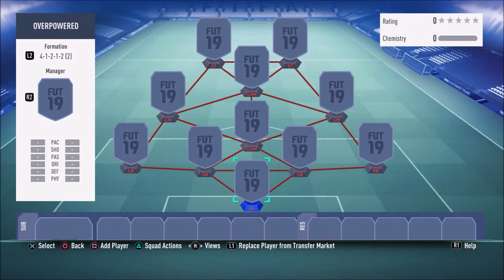As you guys can see on your screens right now, we are using the 4-1-2-1-2 narrow formation with this 450k team. This formation is, in my opinion, the best formation or one of the best formations to use in FIFA 19. It's so, so good. So let's dive into the first player of this 450k squad.